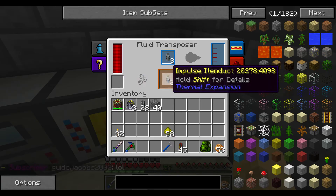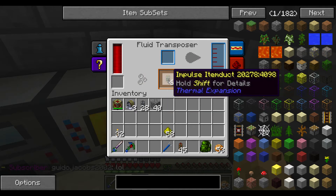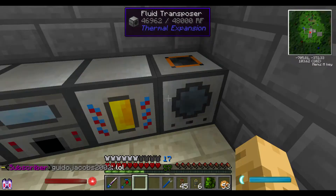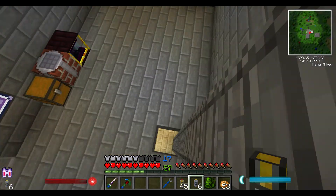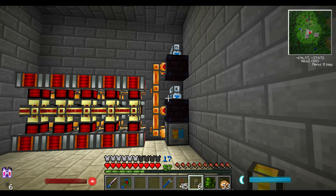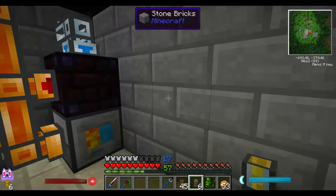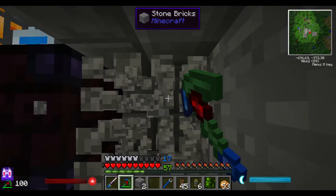What this gives us is the impulse item duct. These are really, really fast. You don't have to use impulse item ducts if you don't want to, but I want this to push items in as fast as it can, because I want to make sure that we don't run out of cobble.